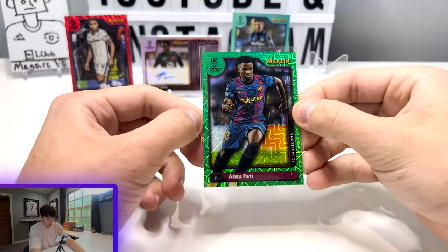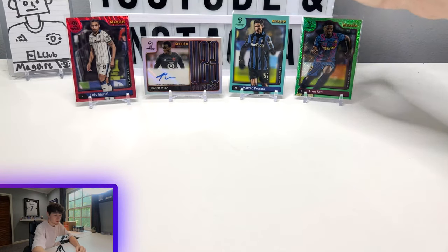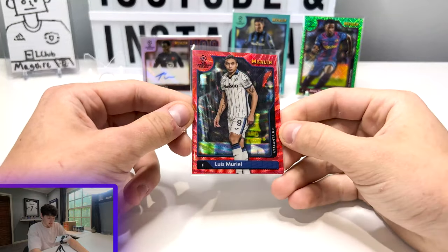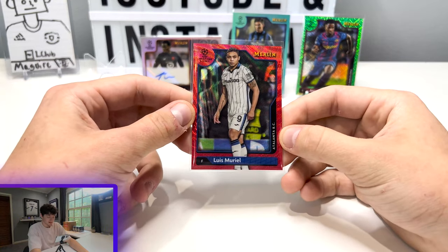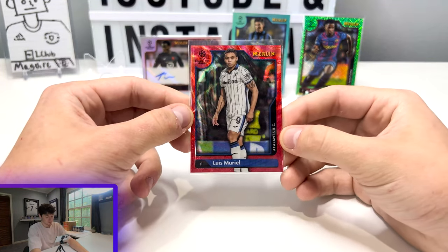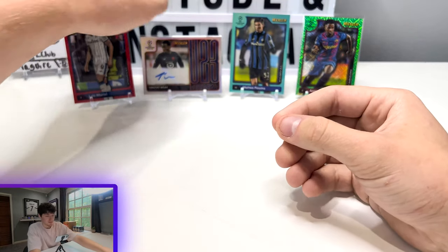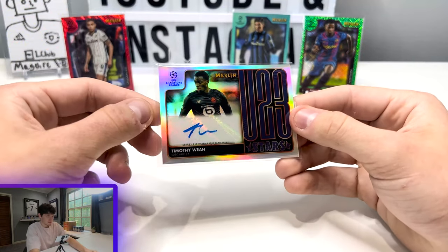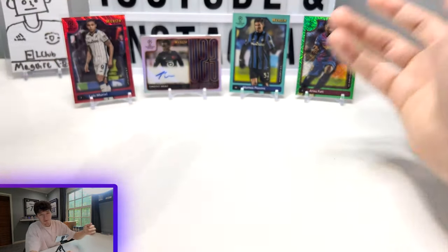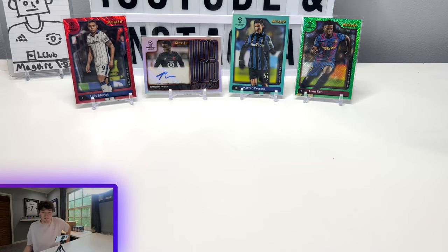I'm going to jump into a little recap now. We've got an Ansu Fati green mojo to 99. Matteo Pacina to 199 aqua. And we've got our Luis Mariel red wave — it's like when Di Maria was still on PSG and you saw a right-wing Argentina card pop up in the pack and it turns out to be Di Maria instead of Messi. But numbered to five regardless. And then we've got Tim Weah U23 auto to 99. All in all, this is one of my favorite products of the year, so I'm definitely going to grab another box.